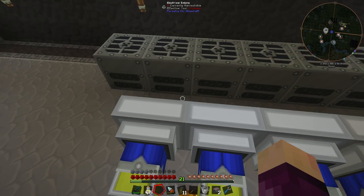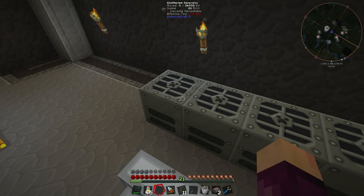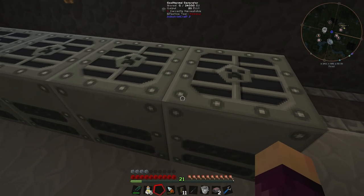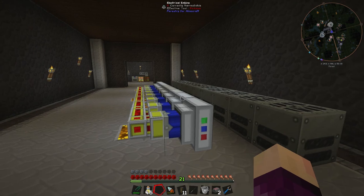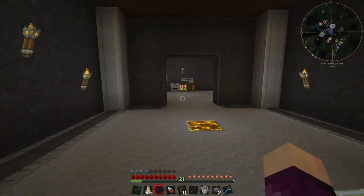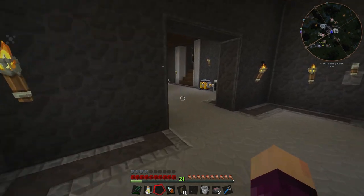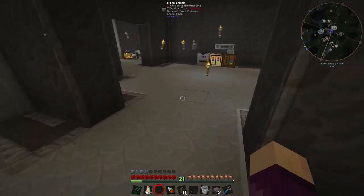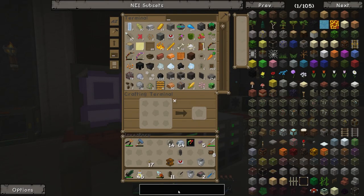We could probably get away with the copper cables we've been using since power is only going a short distance here. However, with 10 generators each producing 20 EU per tick, that's 200 EU per tick total, and the copper cables can only handle 128 EU per tick — so they might not be enough. Just to be on the safe side, we're going to make some more expensive cables from IndustrialCraft that can carry more EU per tick.